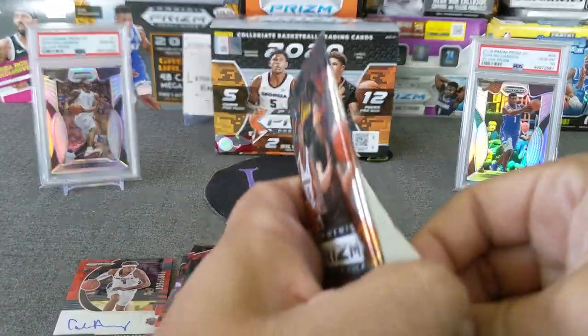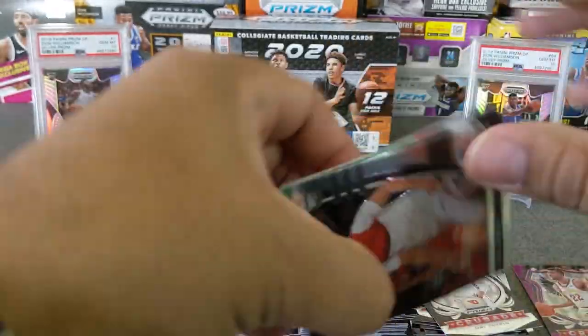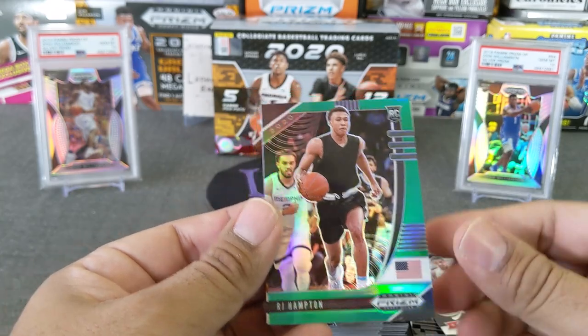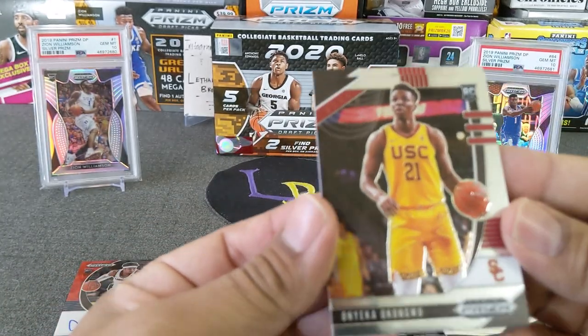Last pack — chances for a Mojo or a hit. No Mojo here. Here's a LaMelo base, another base. Here's RJ Hampton green — very nice. Nico Mannion, and last card — Okongwu.